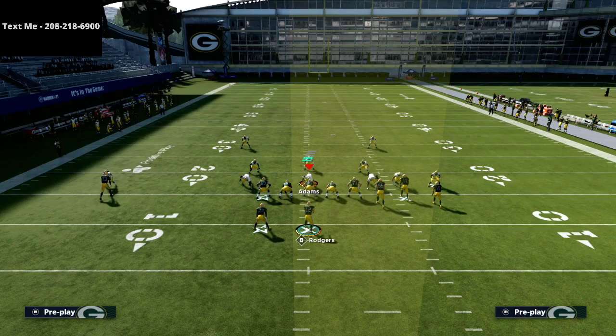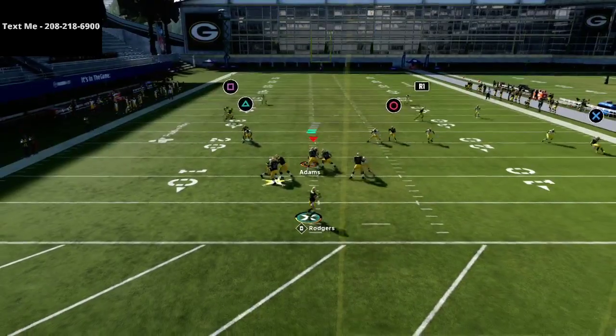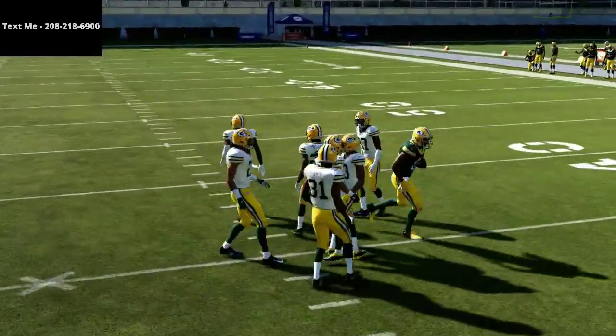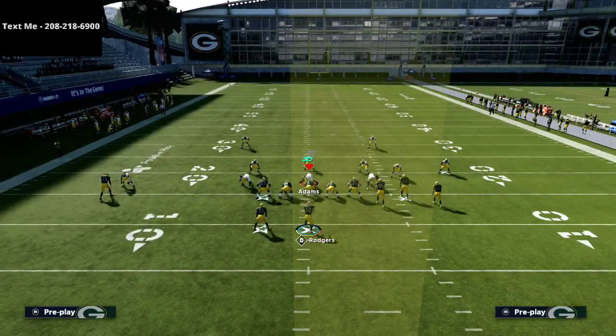If we don't want to throw that read, just watch the left side here — you see the yellows come down. This in route is absolutely incredible. It's basically a high-low read between the option route and the in route; whichever one gets open first is the one you're going to go to.